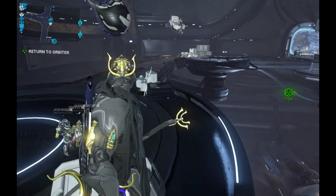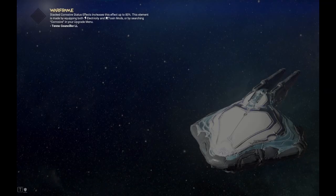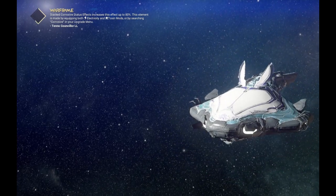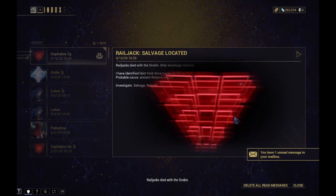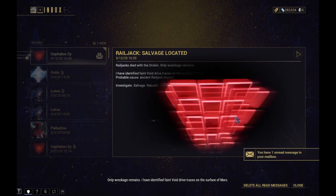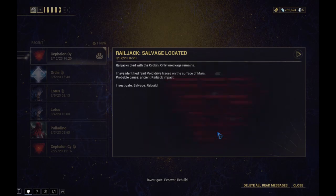We need to go back to the Orbiter. Next time I won't do that — it just takes too much time. I'll just go through the relay's navigation panel, which is much more efficient. We are here now — 'Railjacks died with the Oracle, only wreckage remains. I have identified faint void drive traces on the surface of Mars. Investigate, recover, rebuild.'